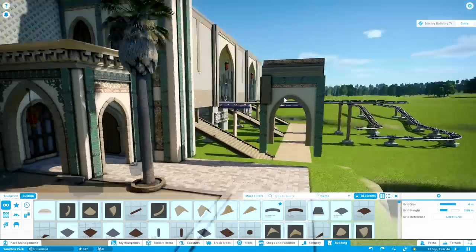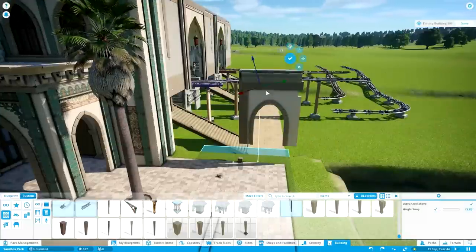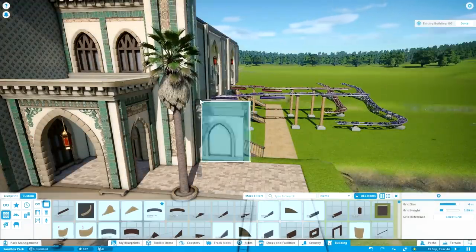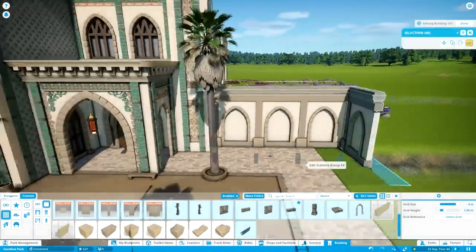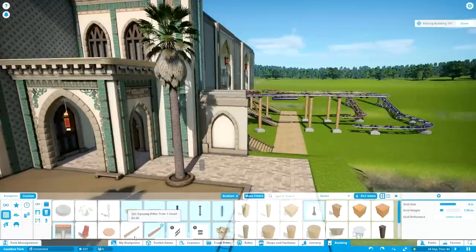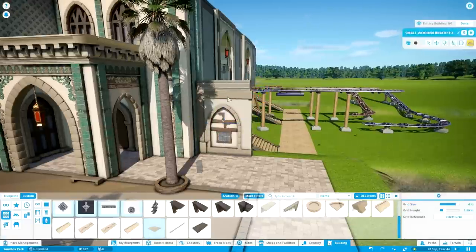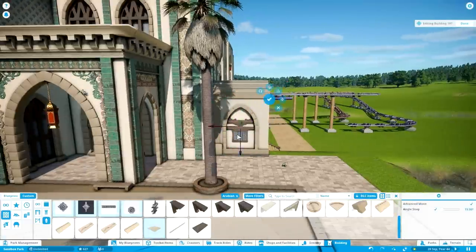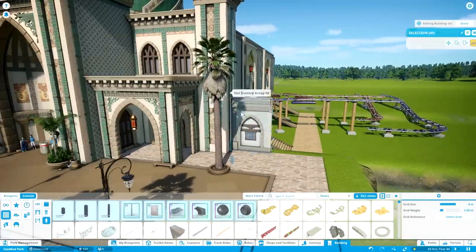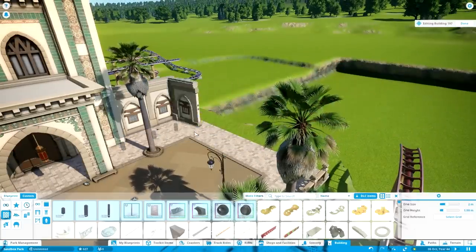I managed to talk about queues for a few minutes and not even mention the queue I was building in the meantime. I built a small queue for the carousel, which will also be its own little theming area with some foliage and rock work around it. This is going to add some much-needed greenery because there are so many buildings with gray-brownish colors in this area — which makes sense given the theme — but I really wanted to add some parts with more greenery.